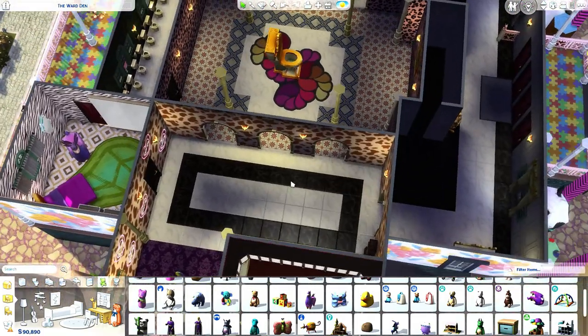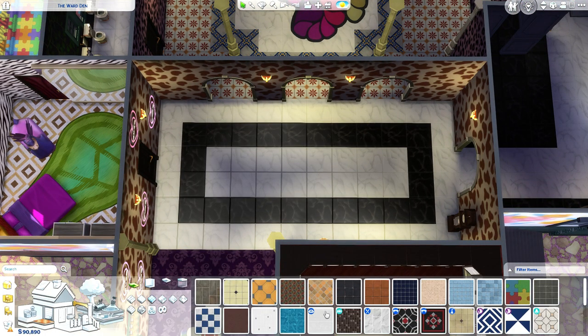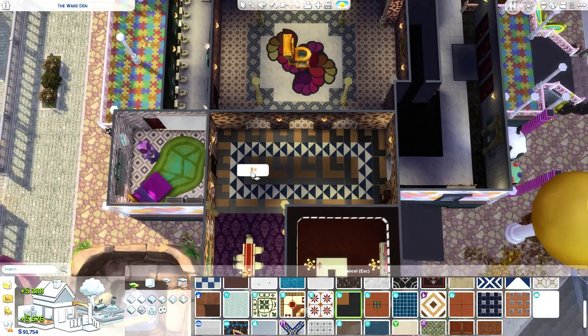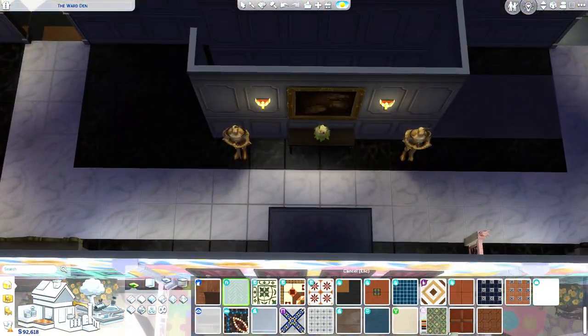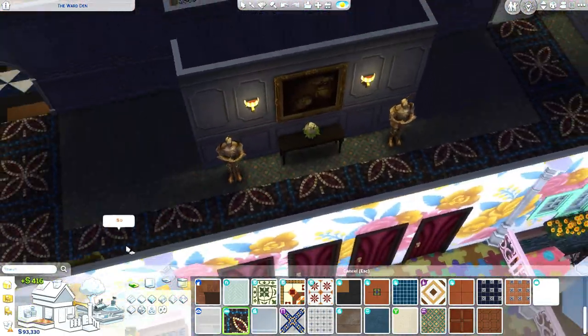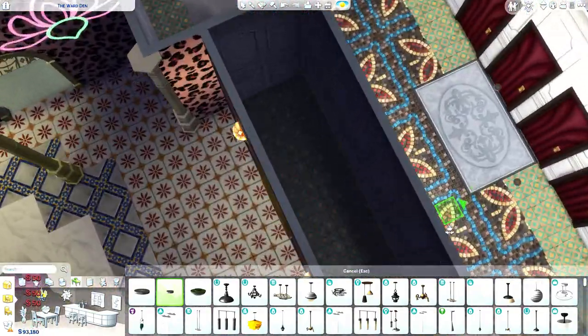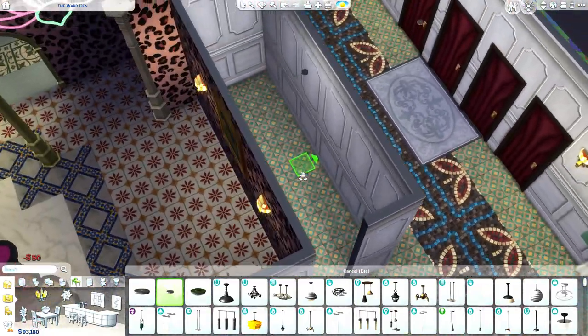These parts over here were empty as hell to begin with, so we're going to leave them empty as hell. We're just going to change the flooring. We can have some lovely tile work over here. Why is your house so freaking dark, Judith? Got some lights.